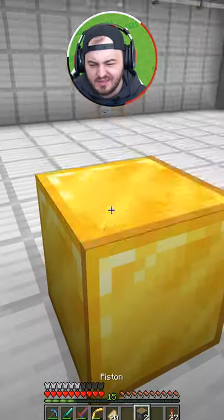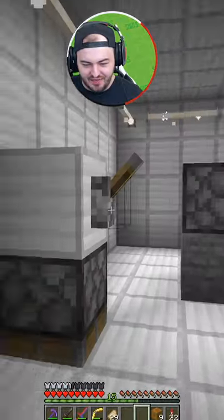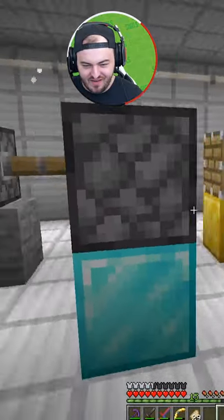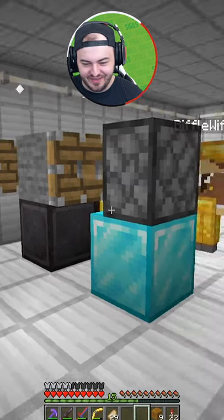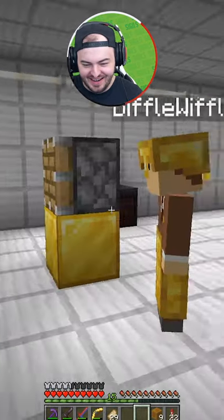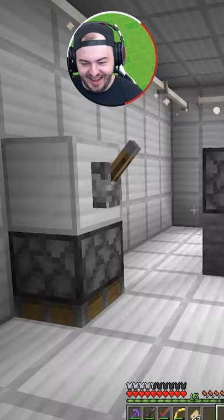Today I'm going to attempt to turn honey into netherite. You put a block of honey, and then you squeeze it — it's being squeezed — and then you release it and it's turned to stone. Then you squeeze it again. Wait, are you compressing it? And then it becomes iron. Is honey the block of life?